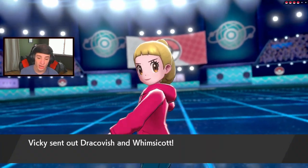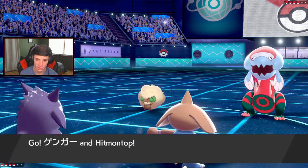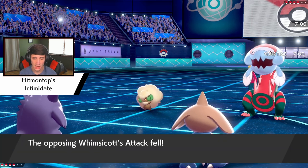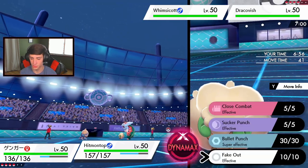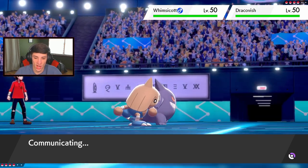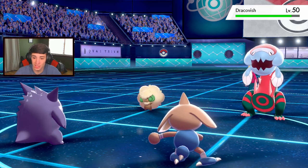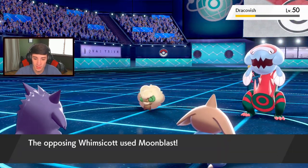I can Fake Out whoever I think has the sash and just Sludge Wave the rest. He leads Dragapult and Whimsicott — okay, that's fine. I wonder if he's gonna Tailwind. I think I set up Trick Room easy — actually no, I don't. We get that Intimidate off which is huge, and I Fake Out the Dragapult. I just send everything right here! I can set up Trick Room next turn if I really want. Moon Blast pops out, he doesn't set up Tailwind. Eject Button's gonna pop here.